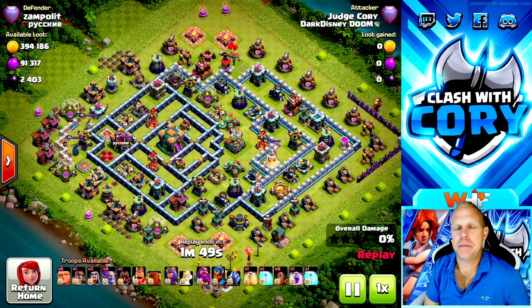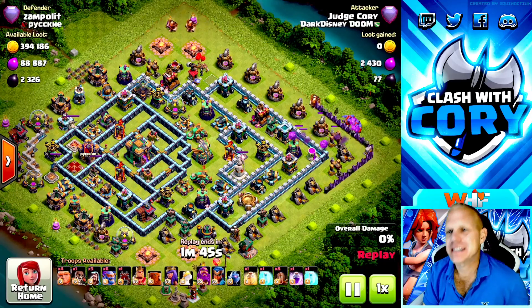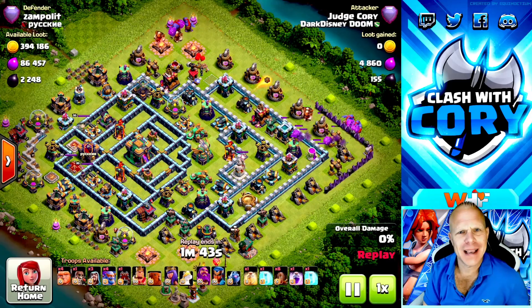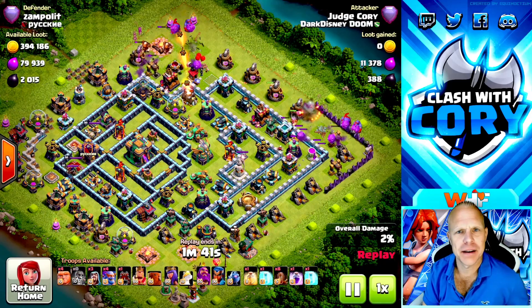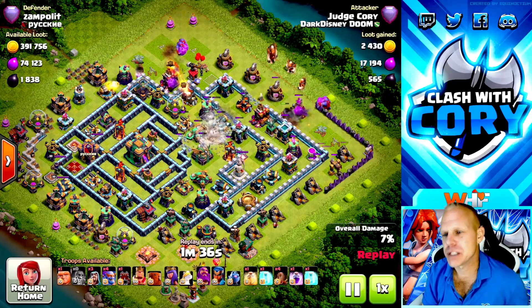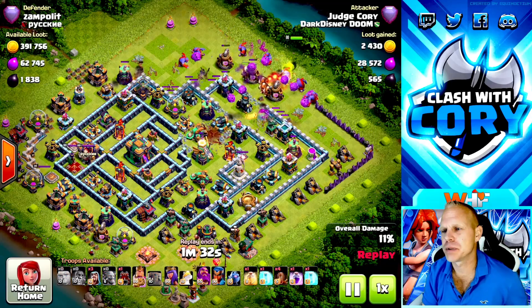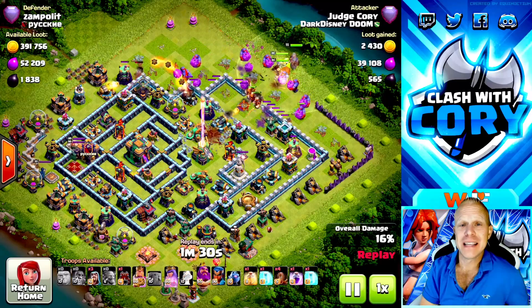Today we're going to take an in-depth look at the newest spam attack inside Clash of Clans. We got eight giants, eight earthquakes, and eight super bowlers - eight, eight, eight, that's kind of crazy. Basically we're going to bum rush the base before it even has a chance to respond, and get all these defenses taken out before it can kill the last of my troops and heroes.